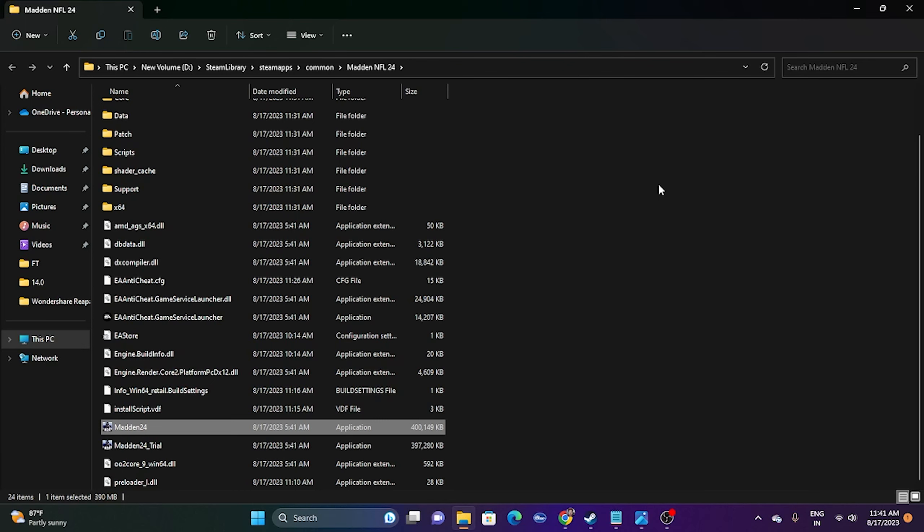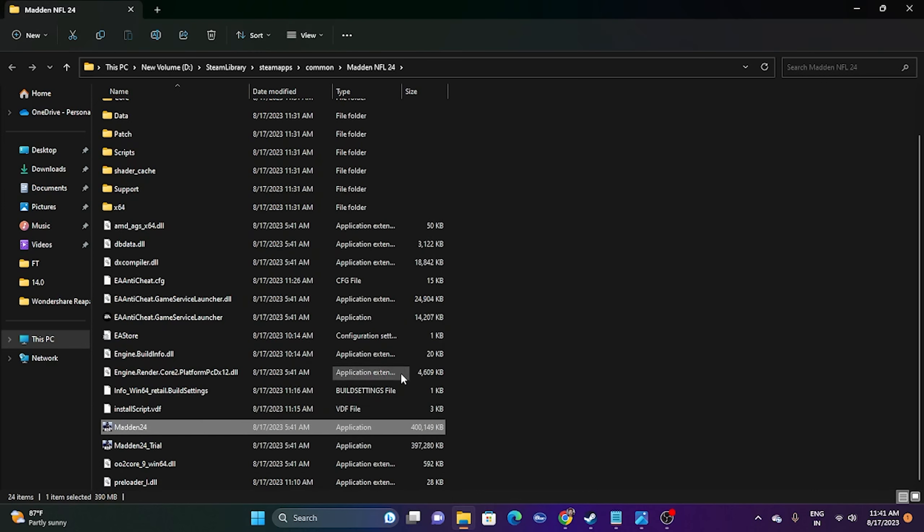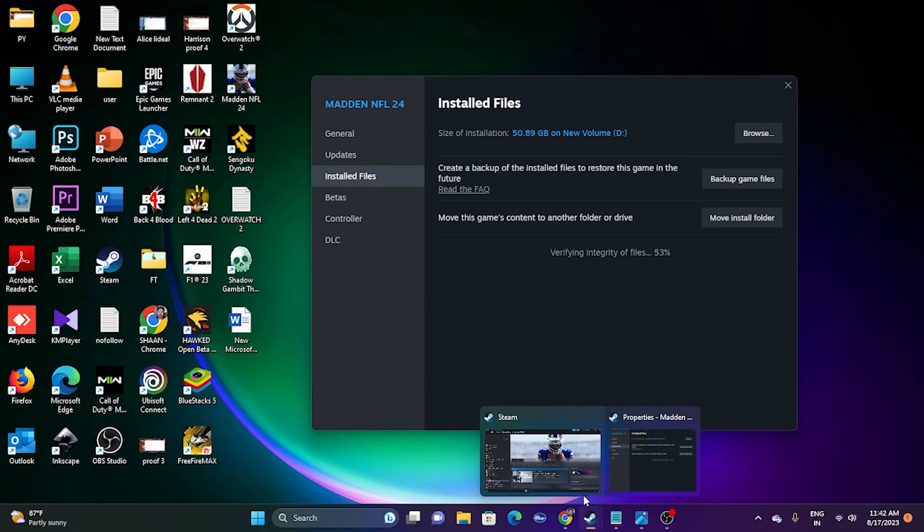If the issue persists, try running the game in compatibility mode. Right-click the application, go to Show More Options, Properties, then the Compatibility tab. Check 'Run this program in compatibility mode.' You'll see options for Windows 7 and Windows 8 — select whichever matches your system. Click Apply and OK, then close the window and check whether the issue is resolved.